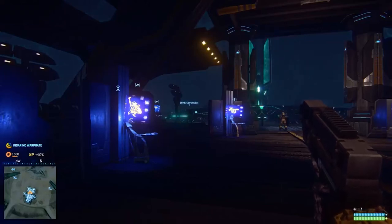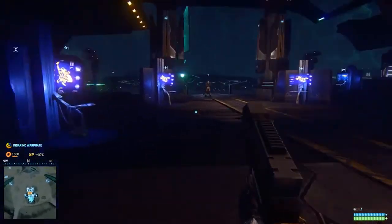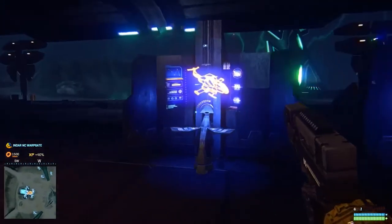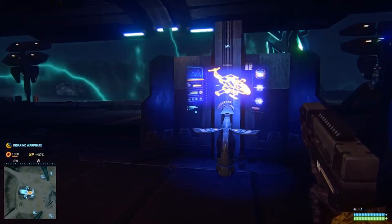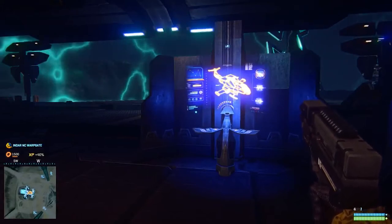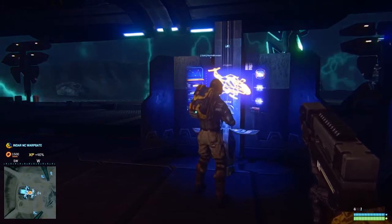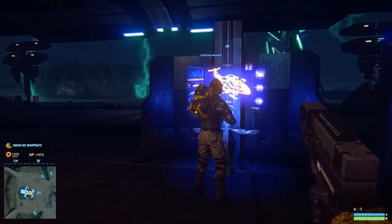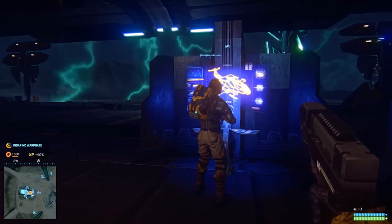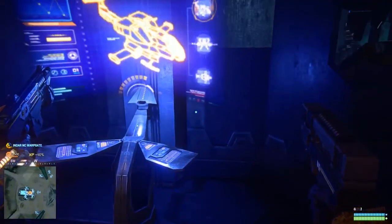What's up guys, this is Quadrant. I'm bringing you another tutorial on the basics of flying your Reaver, because I know the other version had some issues with jitteriness from the streaming software. This is going to be a basic guide on how to get into flying an ESF — an Empire Specific Fighter — meaning either a Reaver, a Scythe, or a Mosquito. We'll cover basic flight controls, the key remappings I recommend, how I fly, and two basic maneuvers that every pilot needs to learn.